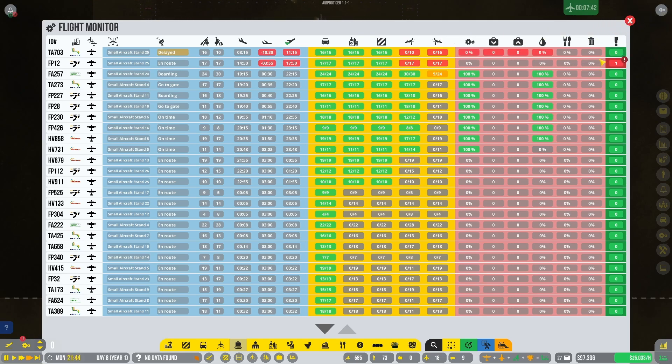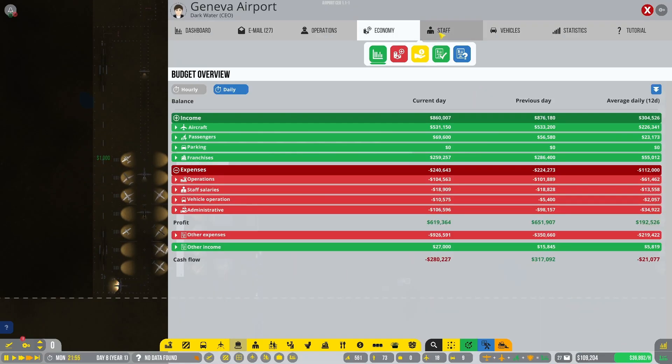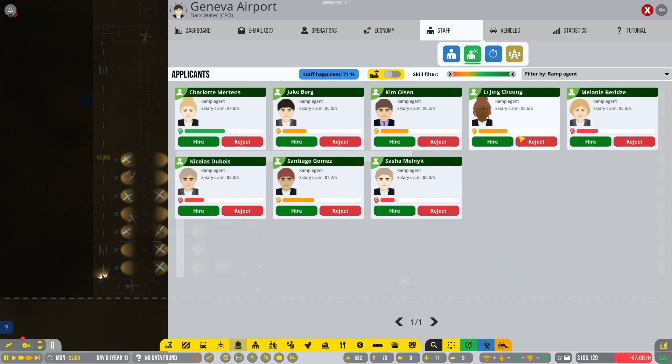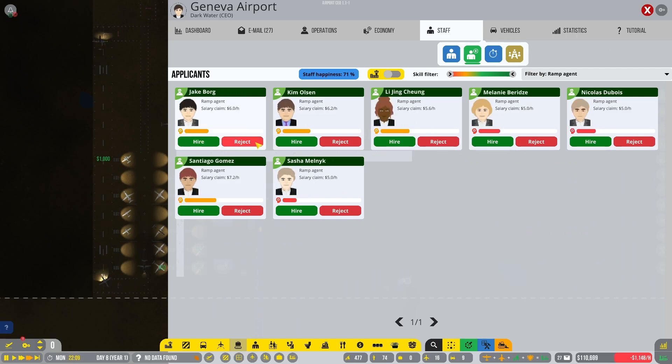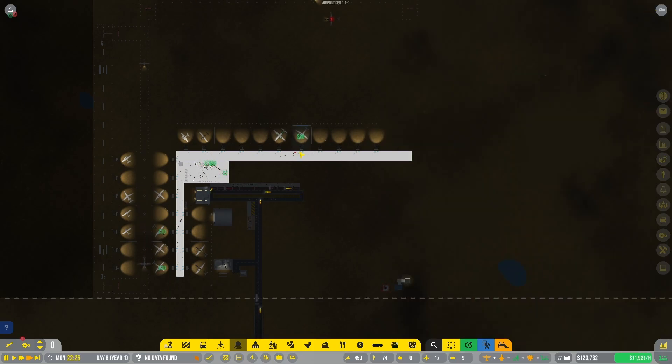This is just residual fuel from before. We could probably use more ramp agents - how about we get some decent ramp agents? Maybe that would be useful.